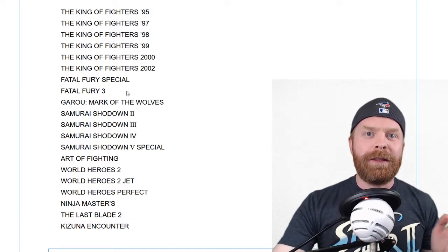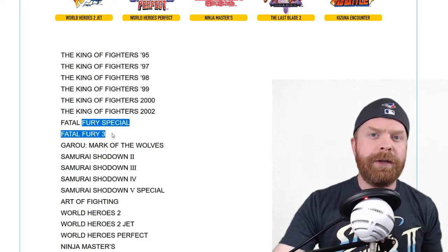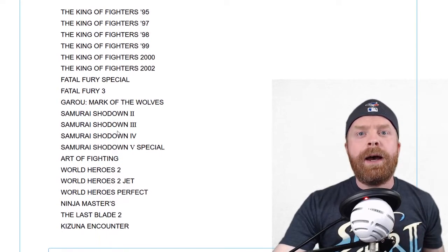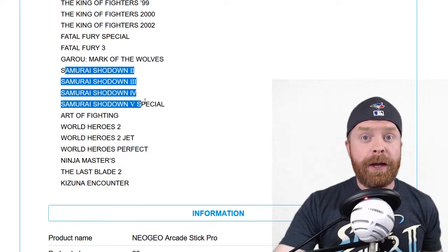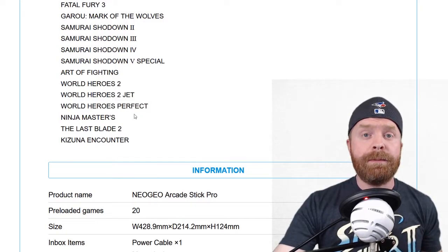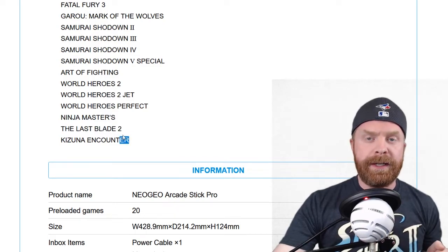The games on the list include: Fatal Fury Special, Fatal Fury 3 — so two Fatal Fury games, which is a bit of a letdown because the Fatal Fury series is very good. Mark of the Wolves is on there — amazing game. Four Samurai Showdown games. The Art of Fighting. Three World Heroes games. Ninja Masters. The Last Blade 2. And Kizuna Encounter.